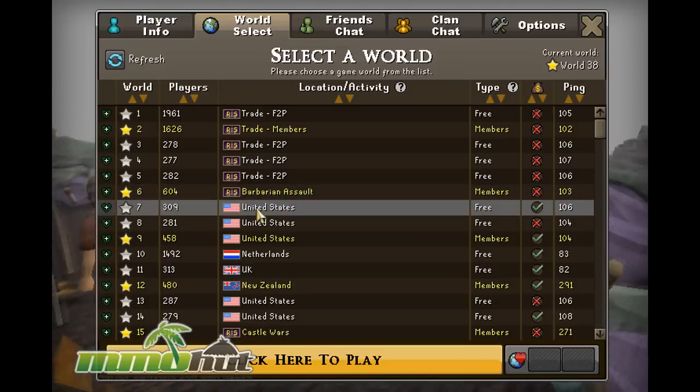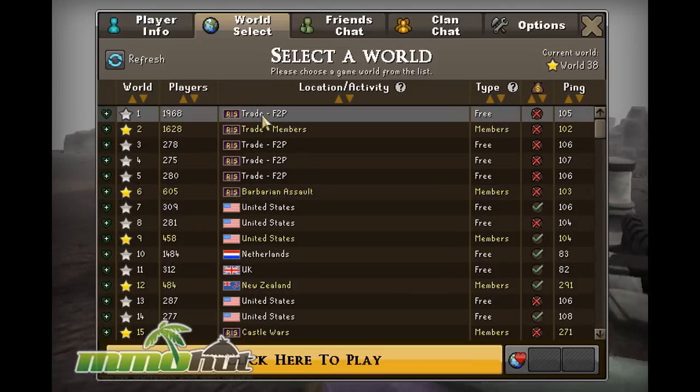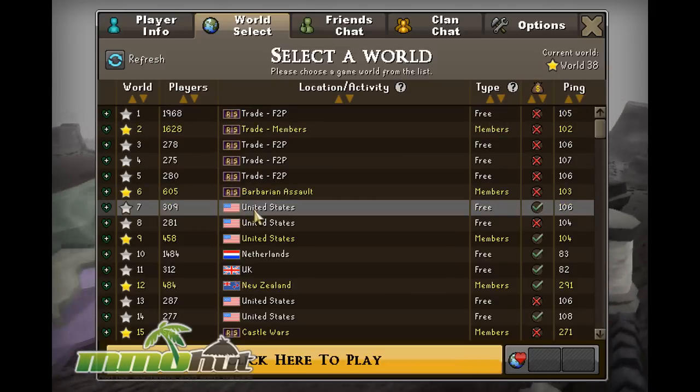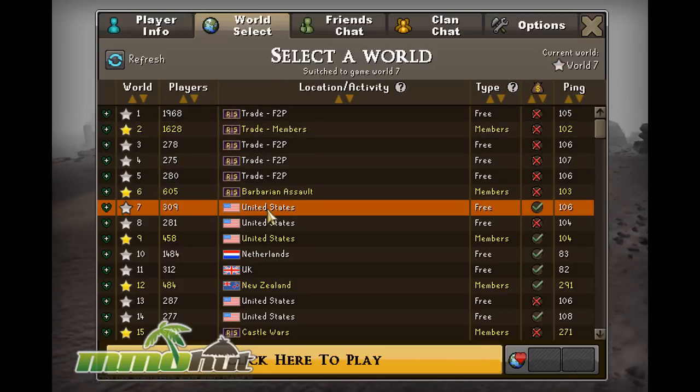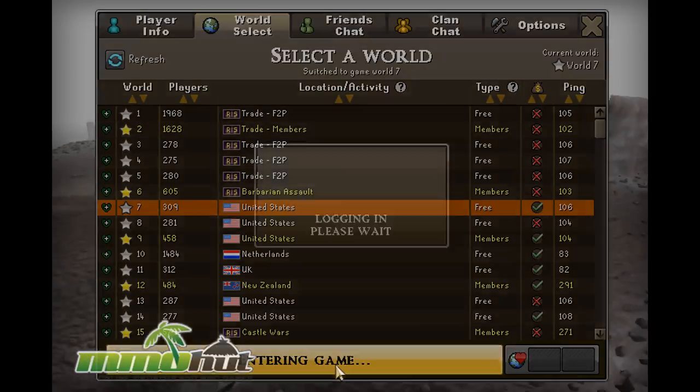So let's go play on this US server with 309 players — actually, this one has 2,000 — so let's go ahead and go on here. World ping is 106. Click here to play. Good deal.